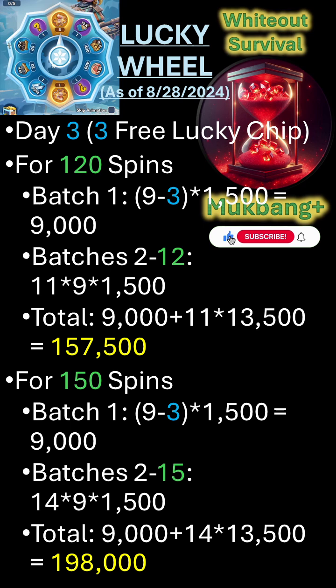There was some doubt over whether the second batch of 10 spins is still discounted after the first batch, and this was not clear in the previous videos. Because, as some of you have pointed out to me, the gem count at the top was shown in millions, not thousands.